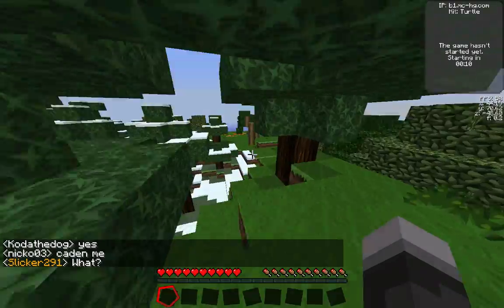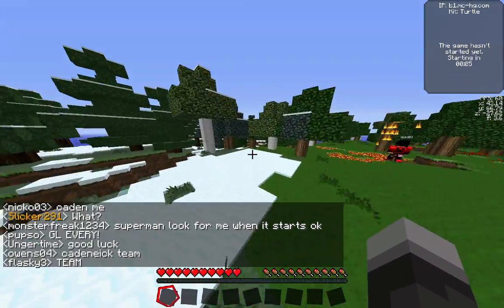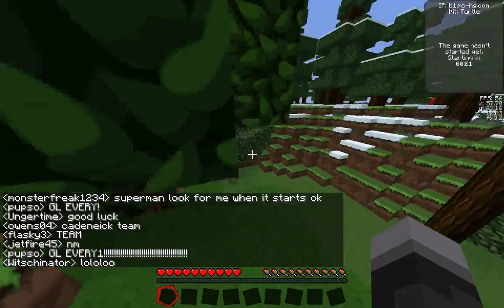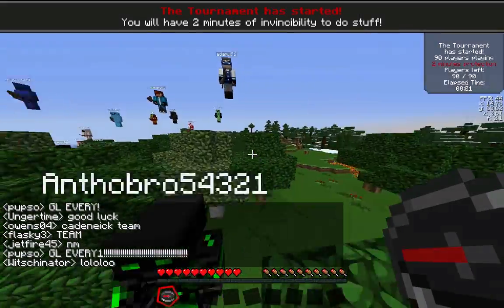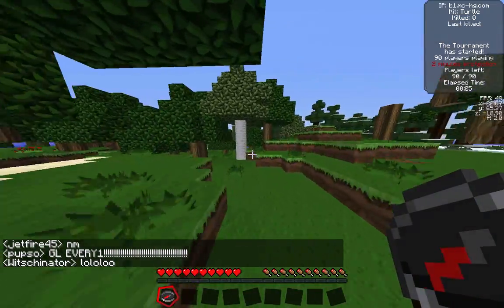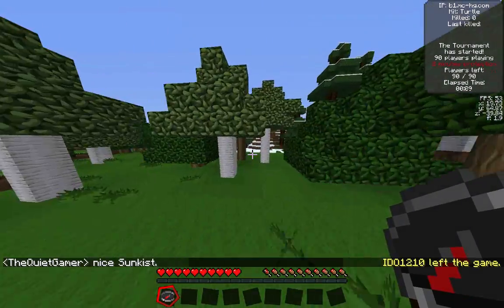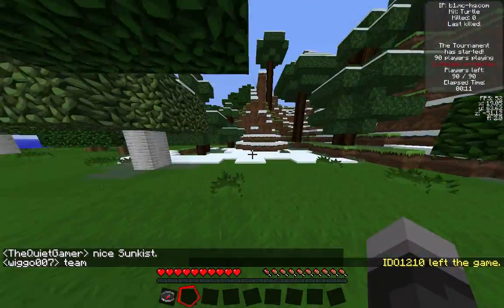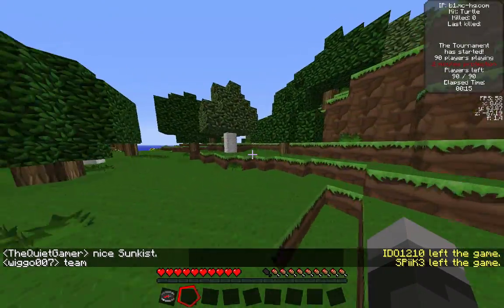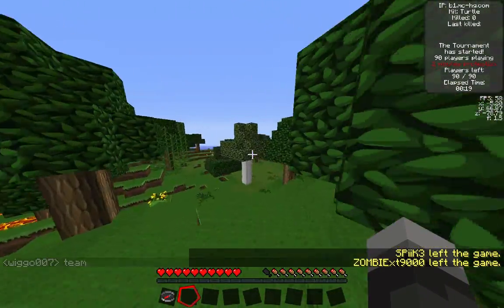I'm going to be playing with the Turtle Kid, because I haven't played it in a while and I really enjoy it. I had 22 kills with it in my kit challenge. There are 90 people in this game, and I need to go to the Swamp, which is in the two direction. There's going to be a lot of Thor-ing in the beginning, as always — I hope you can bear with me and tolerate all that loud noise.